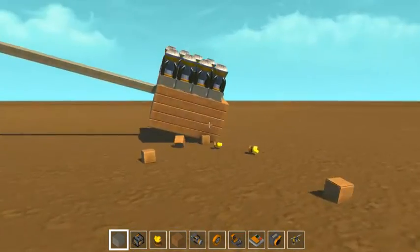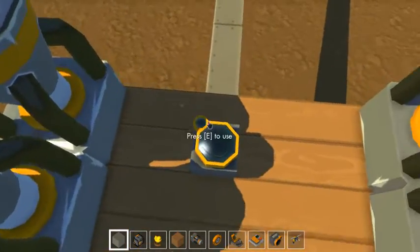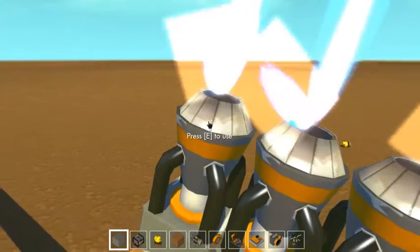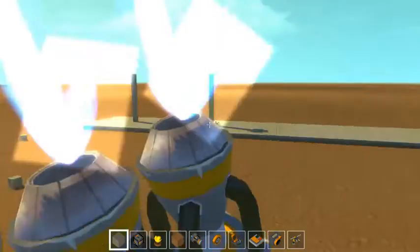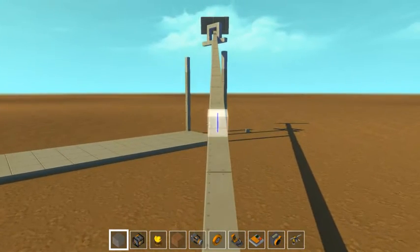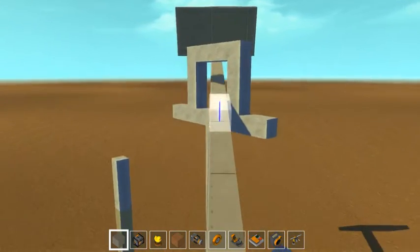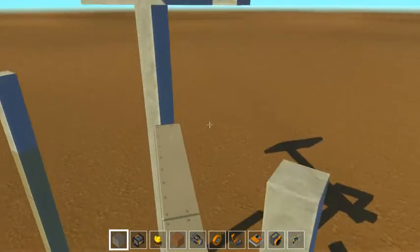Yeah, this is very hard to make. A catapult is really hard. Oh, it's moving towards me — actually I could use this. Okay, this design failed, so let's get a new one.